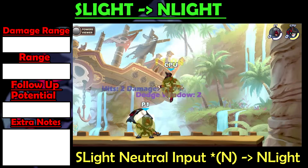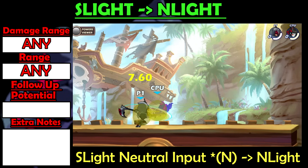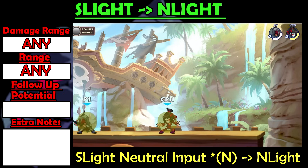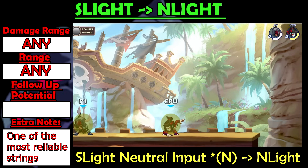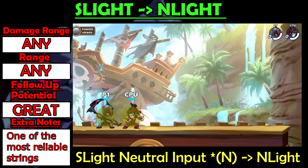S-Light into N-Light is a really quick string that works at all damages because it has zero variable force, which means that damage doesn't increase the pushback distance, so it'll be the same push at all damages. If you could only learn one string, it should be this one because it's reliable at all times and has great follow-up potential, which is how well it can string into another attack.